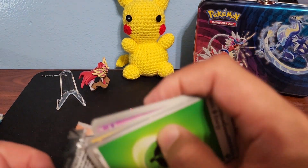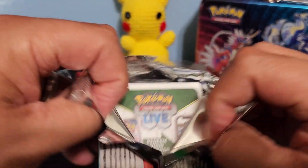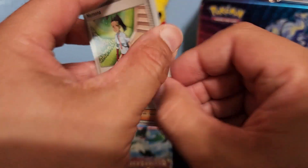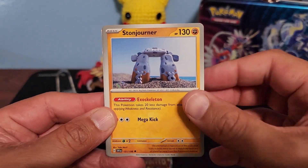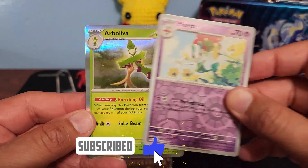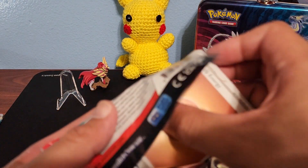Three packs left, come on — we've got to be able to get something good out of this. What are we looking for from the base set on Scarlet and Violet? Maybe — there's Lechonk, one of my favorites. Oh, the Iono! I think we had already pulled that one though. Okay, so no hits so far — our luck continues to be bad.